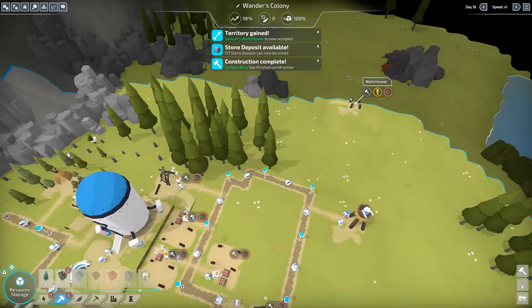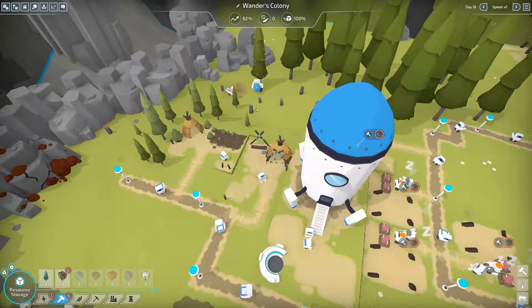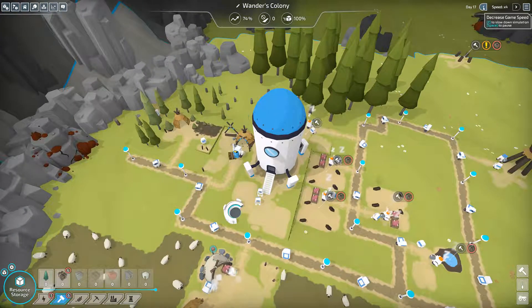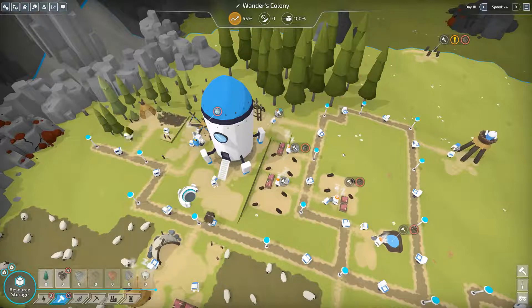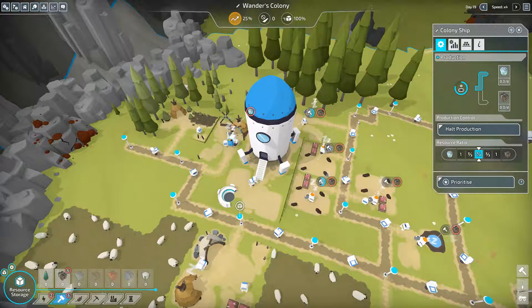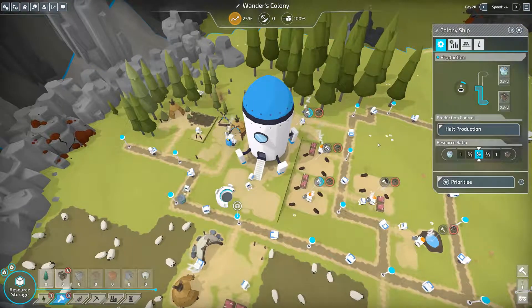I'll leave the watchtower for now because we need wood. The residences should be a priority because without energy, our lumber bots won't be able to work. I'm going to speed it up a bit. We need energy badly - there's so much that needs wood. This is producing energy, but we need both energy and wood.